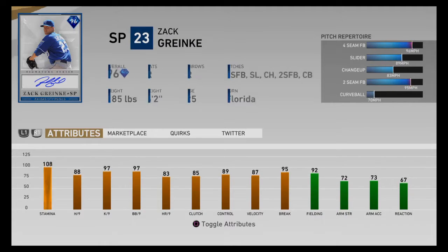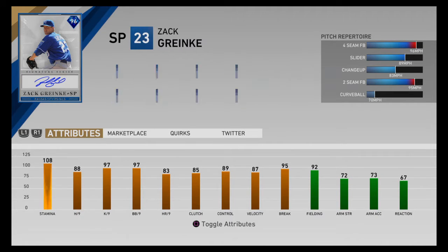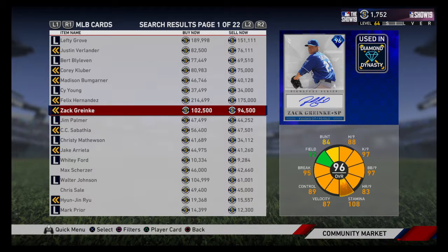Number three is this 96 Zach Greinke. I had this card on my team last year but don't have him this year — he's a little too expensive for me. A nice five-pitch mix with a fastball, slider, changeup, two-seam, and a curveball. Really good stats all across the board; he pitches with really good location — 89 control, 87 velocity, 95 break. Nothing too overpowering, but good in every single category. If you look at the circle of attributes in the bottom right, everything's almost full, which is how you know he's a complete player.